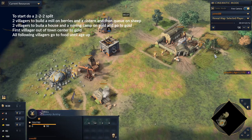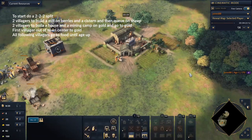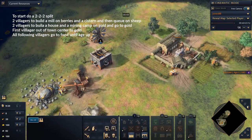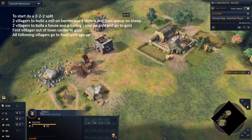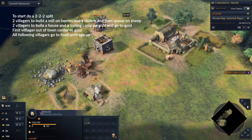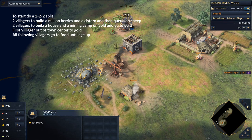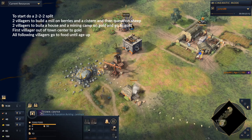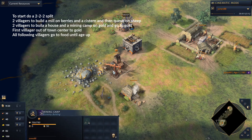2 gold, 2 food, 2 wood. But instead of just sending them to build the mills and the system with the food villagers, you queue them over to sheep to build a mining camp at the house, and then the first villager that comes out goes to close to gold - serve 3 on gold.